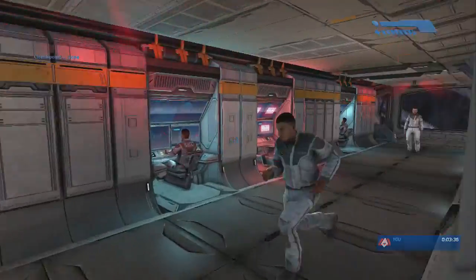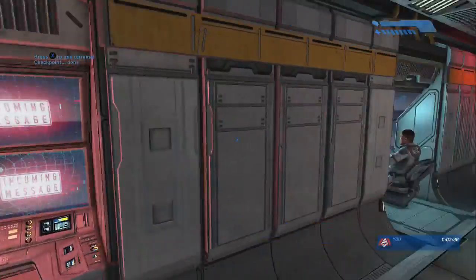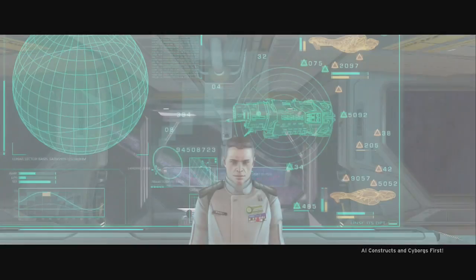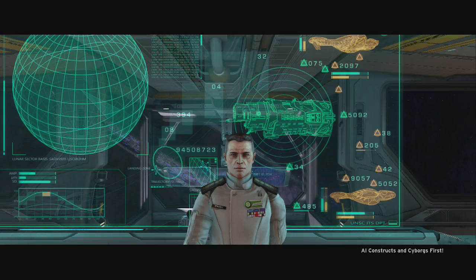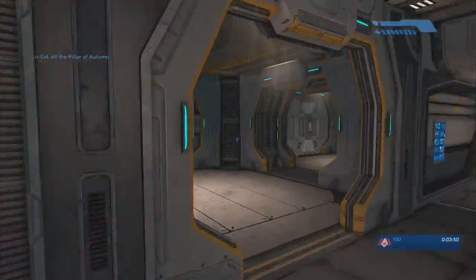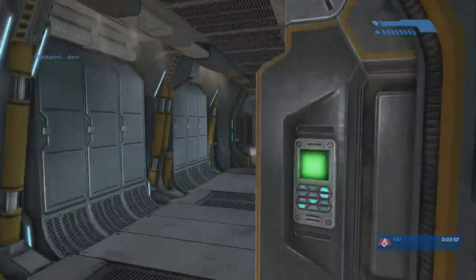Continue to the bridge like you normally would. Everything is like you normally would except you just got to rush it. Since you're on easy you can pretty much get past, and there's a terminal right there. Captain Keyes is going to talk, there's no pistol ammo, so you walk out and get the ammo here.